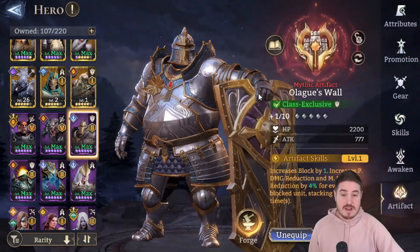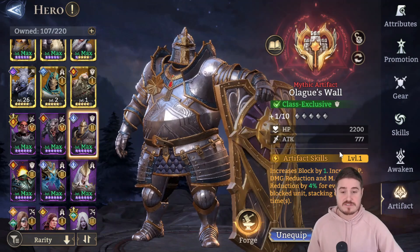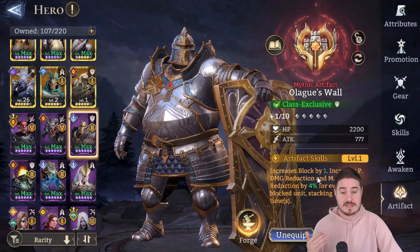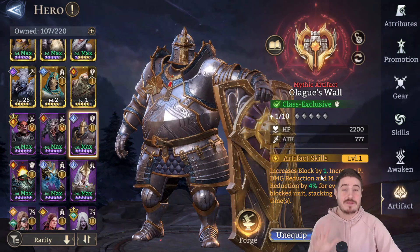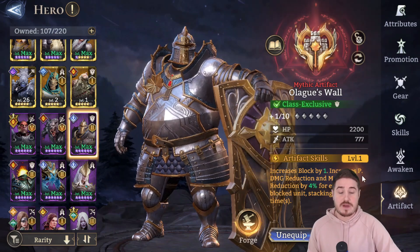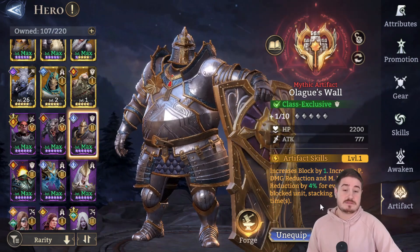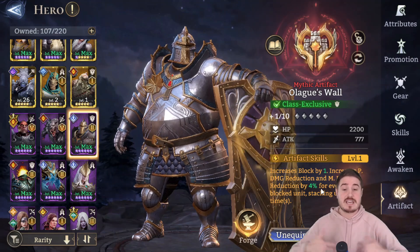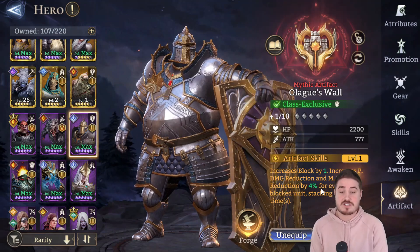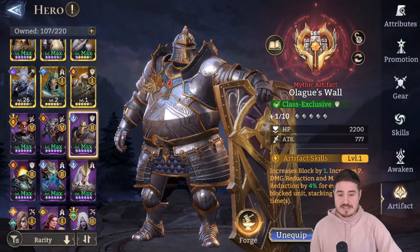Let's talk about artifacts. The best artifact I like on him is Olag's Wall — it was free from the Captain Reeve event, Treasures in the Deep. It increases block by one, so he goes from base block of 3 to 4, and with his ultimate he's blocking 5. It also increases physical and magic damage reduction by 4%, stacking up to four times. So even at base level, if he's taking on four units — which he can do with this artifact — that's 16% increased physical and magic damage reduction. Very potent. I consider this best in slot.